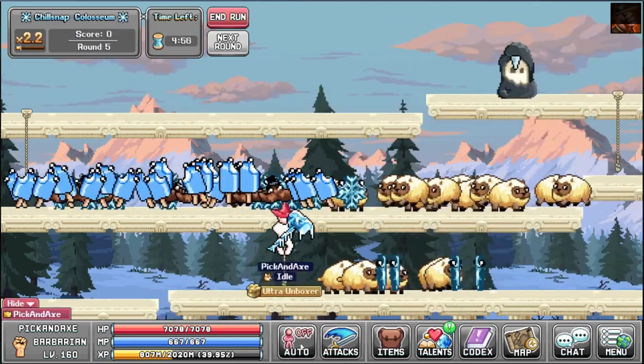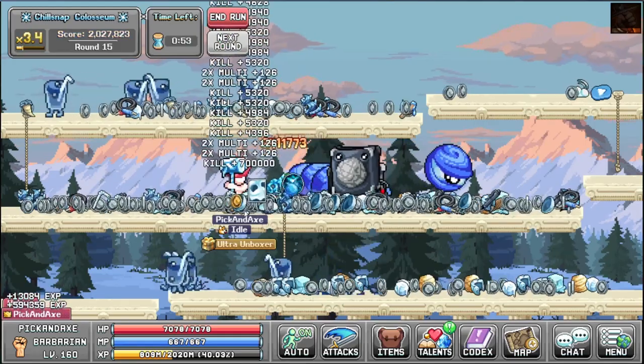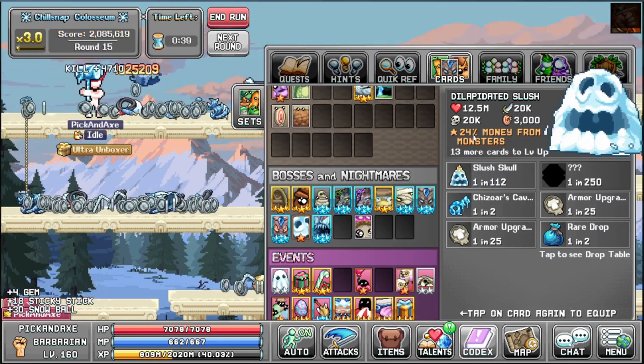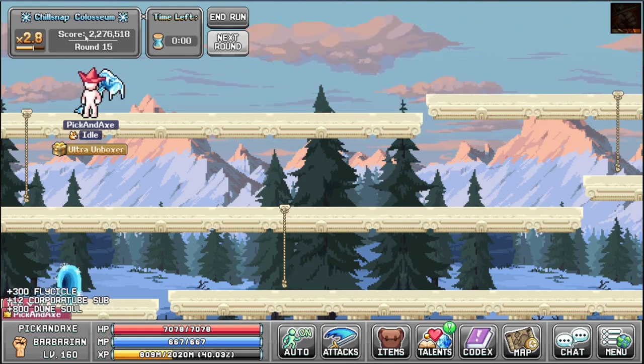Let's go one more time. Finally got one star. 44 more cards to level up - that's not going to happen. We get nothing again, but he is now one star. More money for monsters - this is actually useful now with the World 4 Colosseum. You need 2.7 million to get the third gold chest, and I'm at 2.2.